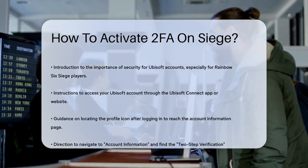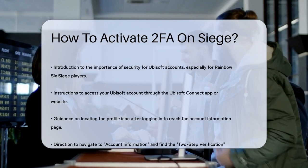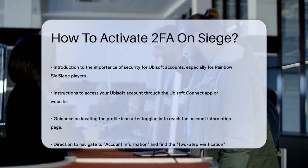First, you need to access your Ubisoft account. You can do this by opening the Ubisoft Connect app or visiting the Ubisoft website. Once you're logged in, look for the profile icon and click on it. This will take you to your account information page.